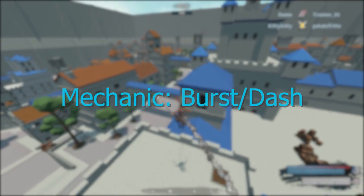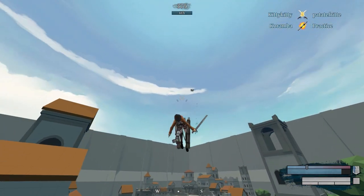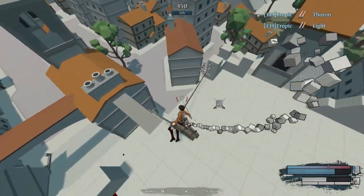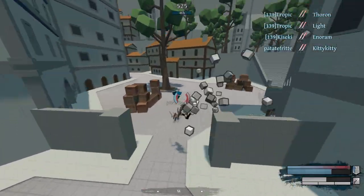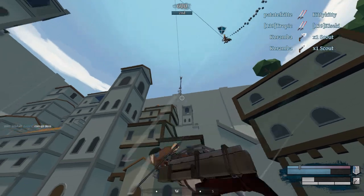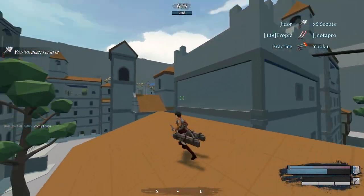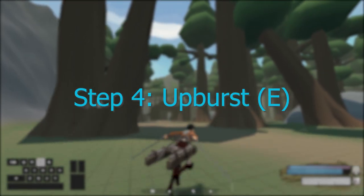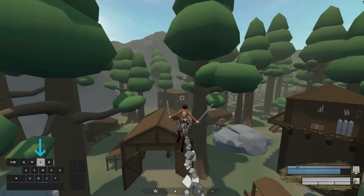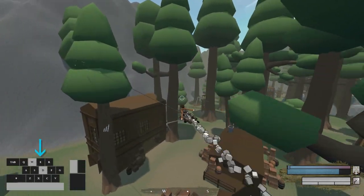When you get comfortable enough using the grappling, you can start integrating bursts into your movement. Bursting and dashing is the main combat mechanic in this game — this is what all competitive players use to gain an upper hand over their opponent. But before we can use it in combat, we need to learn to use it as mobility, since this goes hand in hand. The easiest burst to integrate first is the upburst, default on the E key. Swing around the map like before, but now once in a while press E to get a small burst up into the air and then resume grappling.